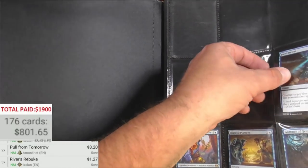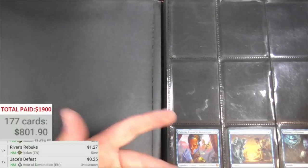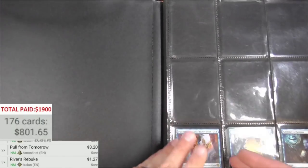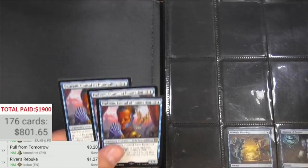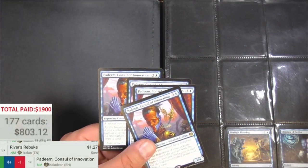Jace's Defeat. I may not pull out every common or uncommon, but sometimes I'm not sure what they're worth right now. Got Padeem here — he says 'impress me.' That's what I'm saying about this collection. I hope it impresses me. He's $1.47.